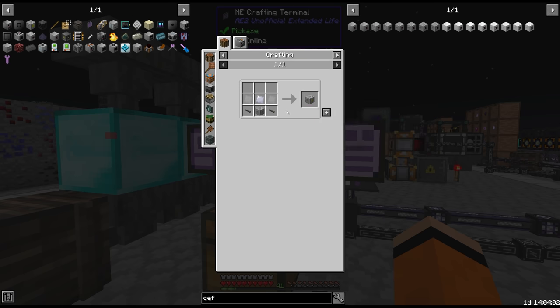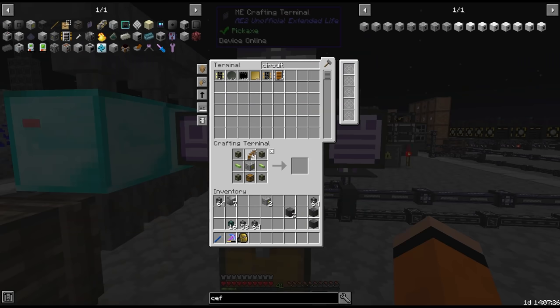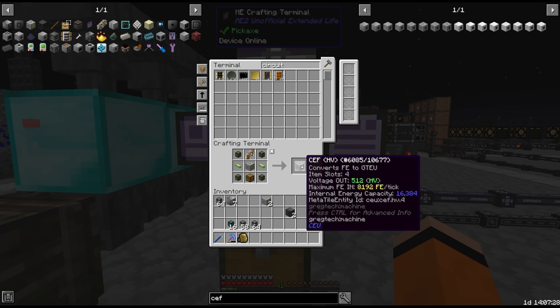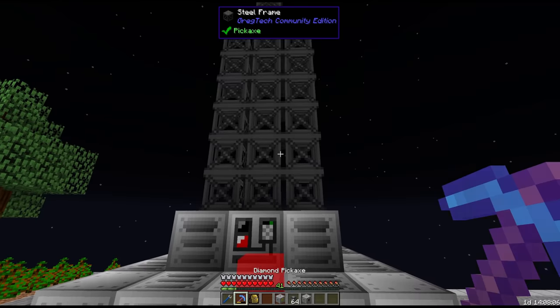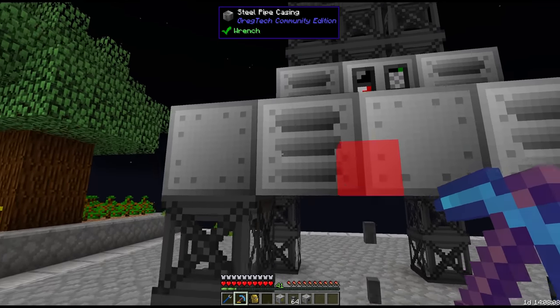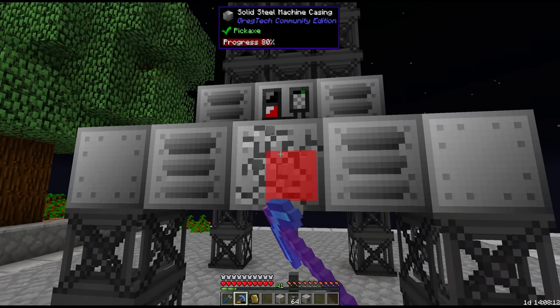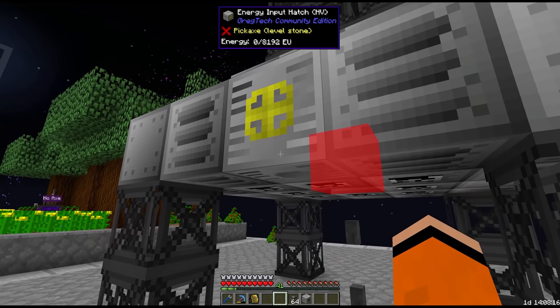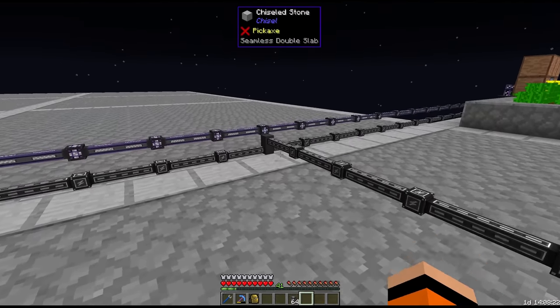That's going to be a lot of vibrant alloy and I think we are also short another tier 3 circuit — I'll have to make another one of these. All of the HV machinery is going to take stainless steel at this stage. After some crafting there is our first HV CEF, and of course we'll need the HV energy hatch. Now for the inputs and outputs for this thing: there are fluid inputs, item inputs, fluid outputs, and energy inputs. The HV energy hatch will go here, connected to the CEF, which is also connected to our main power network.